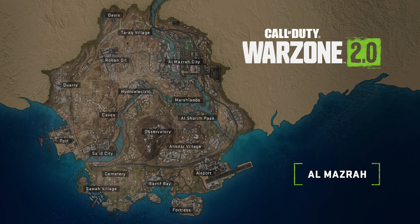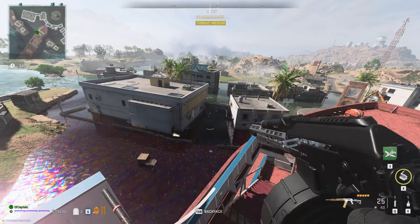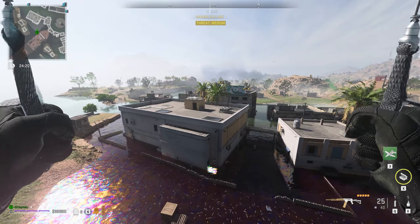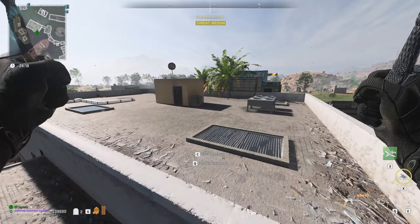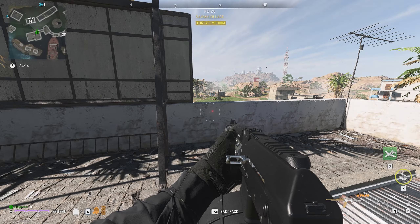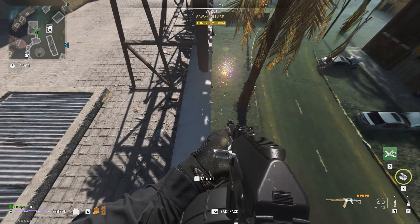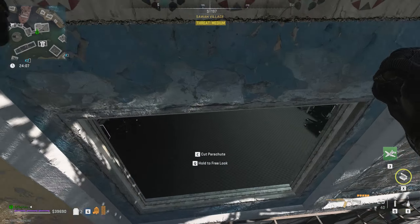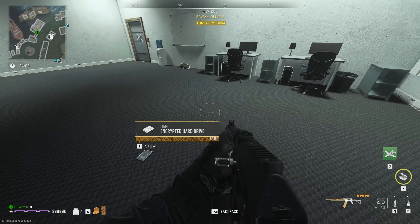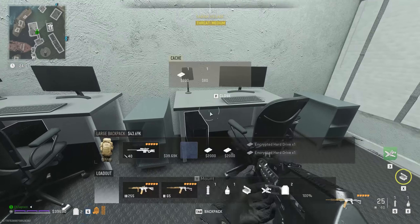Let's start this off in Al-Mazra. Over in Sawa Village, there's a place that's widely referred to as the Crypto Room. This place doesn't require a key, however it is a locked space and it takes a little bit of finessing to get through. To do it, you just have to jump off the roof and go in through the window, or go to a building across the street and fly into this window. Here's what you can expect to find in here.